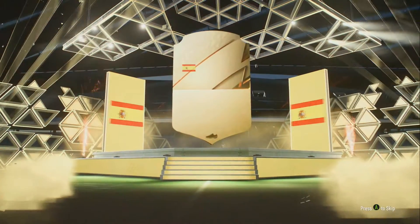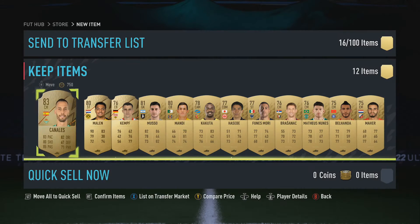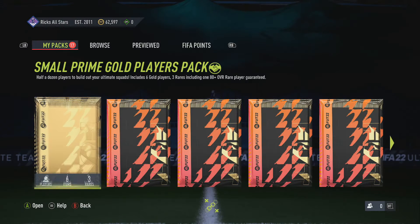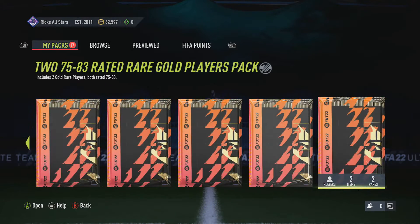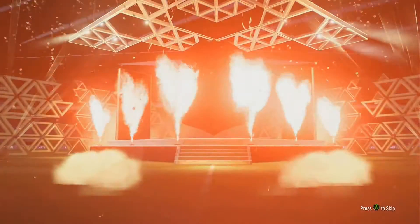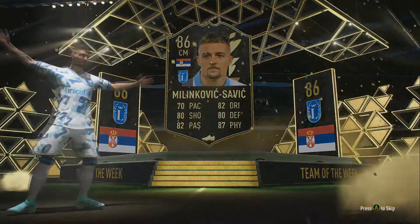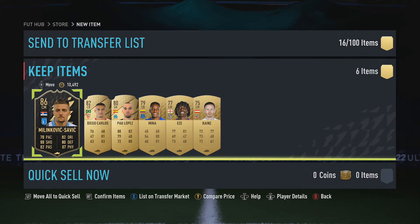Green and gold players pack with an 80 plus. Board. It's 83 max. Come on boy. We've got a small prime, we're in 80 plus. Oh, it's a walkout - Malinkovic Savage. Pretty decent card. What's he going for? 20k - unreal.